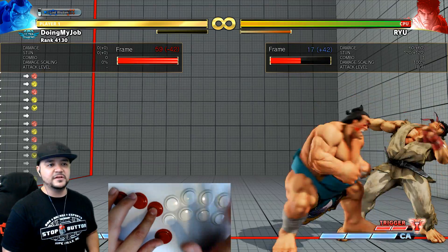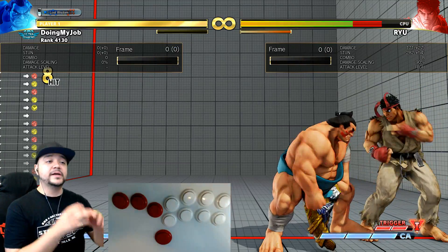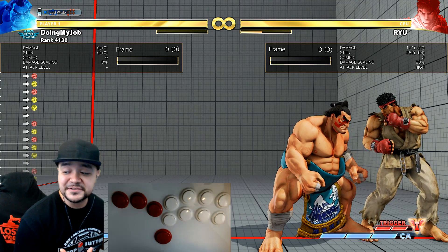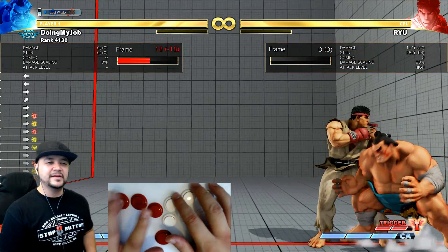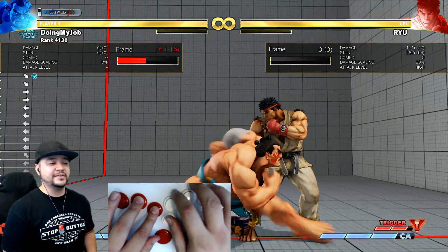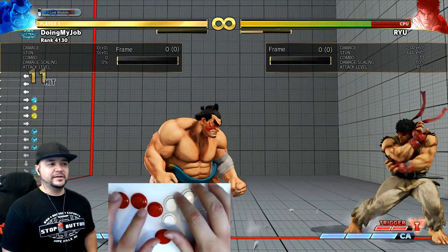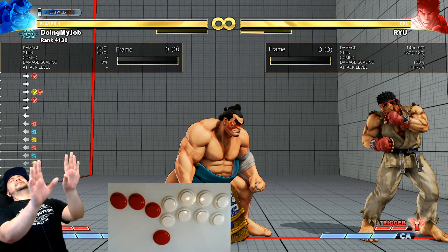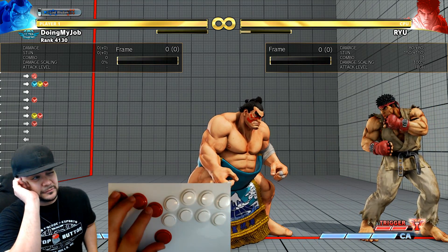I don't want to get too technical on why I'd choose one strength over another because I'm still figuring that out myself — there's so many things to work on. This character is so interesting — dash up, crouching light kick, that kind of thing. I think that's gonna be important in combination with dashing up and threatening with that forward heavy kick. But let me stay focused and just talk about the hands — one more thing that comes to mind.